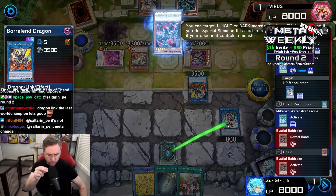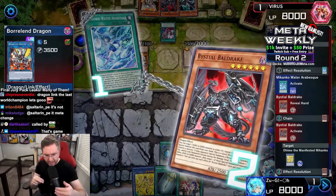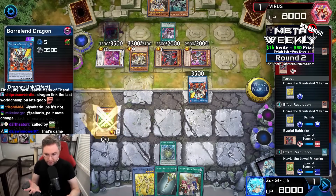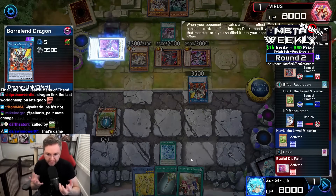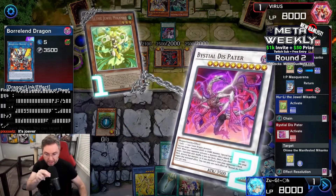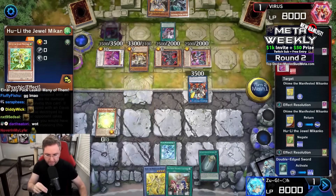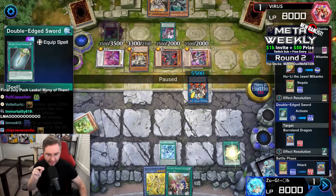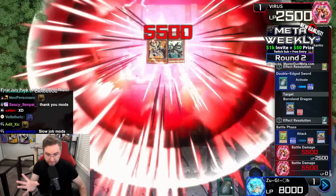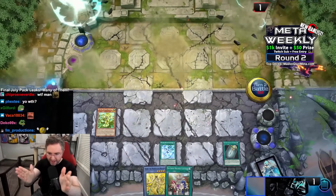Makanko Water equipped onto our own Mascarina. We're going to chain Baldrake to the Makanko Water, returning the Mascarina back in the extra deck to summon from the deck — this is going to be Hu Li again. We established that we don't really have any good effects against the Hu Li. We're going to negate the effect of the Hu Li, which is a non-target negate — it does not destroy, it does not banish, but we are indestructible anyway. We're going to set up the Double-Edged Sword — just like that, 5,500 damage. And another 5,500: double 5,500 is 11,000 damage. Lethal damage.